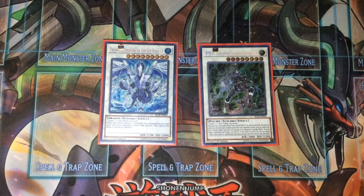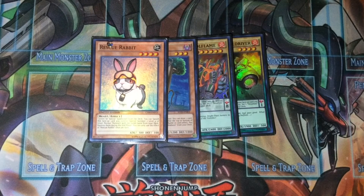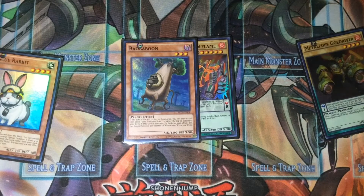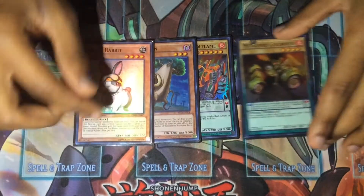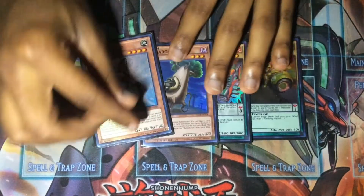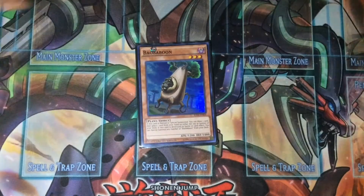I don't have a side deck, but you can play hand traps, Evenly Matched, Twin Twisters, Cosmic Cyclone, and all that. Let me know what you guys think — like, comment, subscribe. Now let me show you the combo. These are the four cards you need, though you really only need these two to start the Isolde combo. Most likely you'll just need these three.